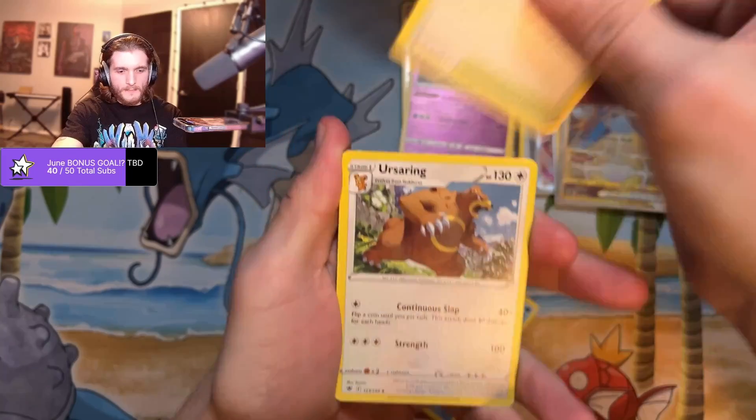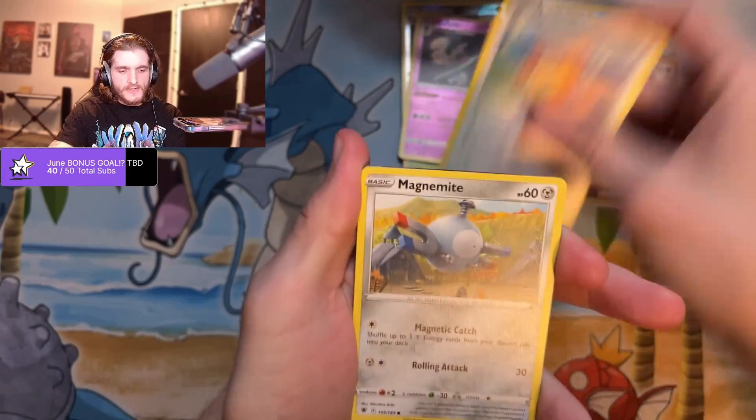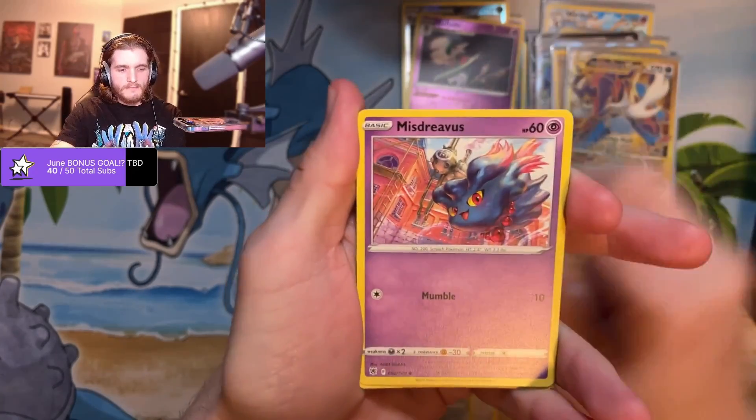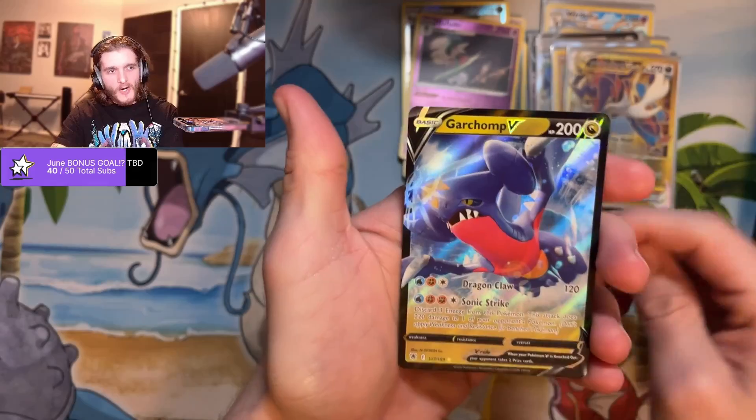Whiscash, Temple of Sinnoh, Ursaring, Chatot, Teddy Ursa, Magnemite, Sneasel, Misdreavus — reverse holo heavy ball — and a Garchomp V.